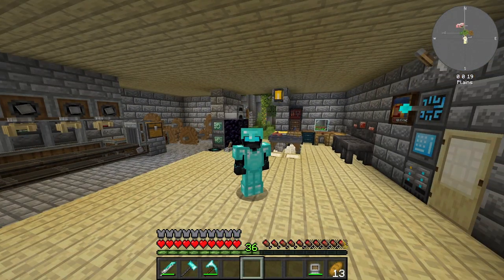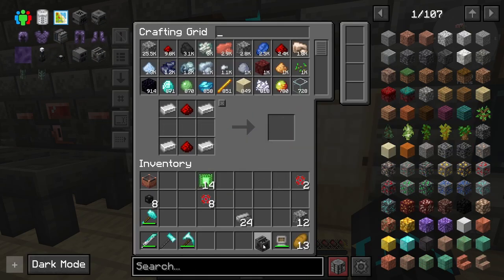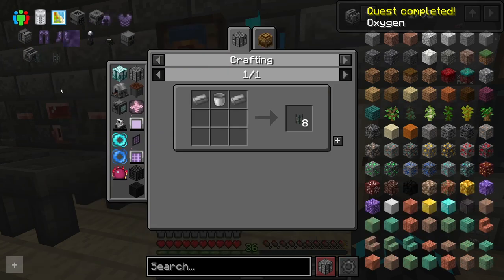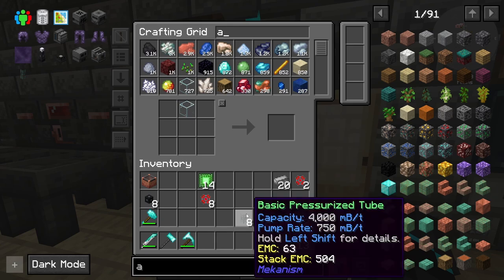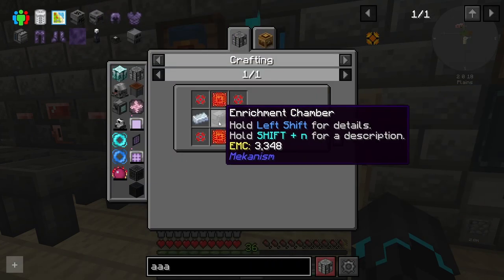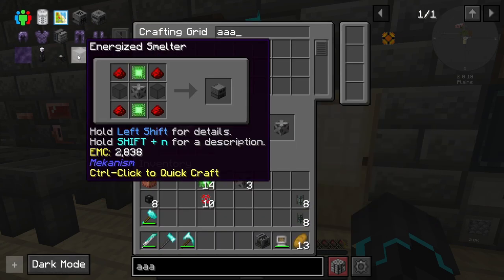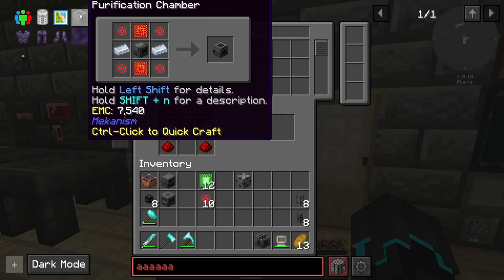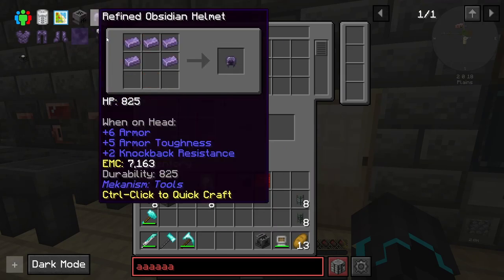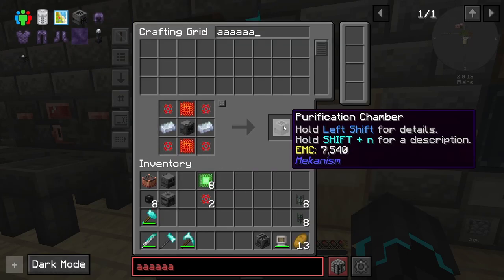After some preparation, we are now ready to begin. First I make the electrolytic separator — the separator, there we go. That's now been made. I also make some Mekanism fluid pipes and pressure tubes to transfer oxygen. Then I make the purification chamber and crusher, some steel casing, run the steel through, then craft the energized smelter, the crusher, and finally the purification chamber — which needs two advanced circuits and the enrichment chamber. That wasn't too bad actually.